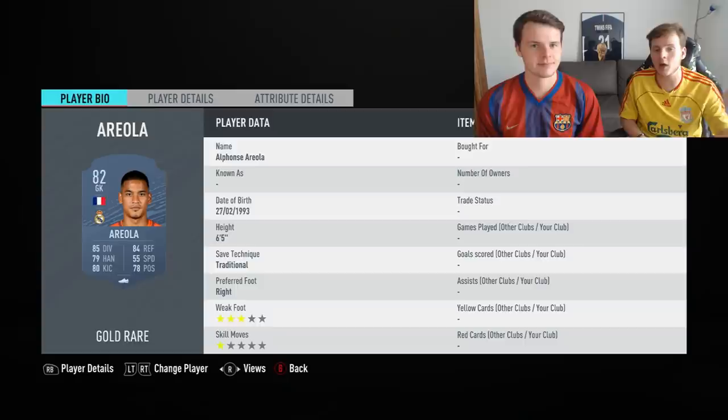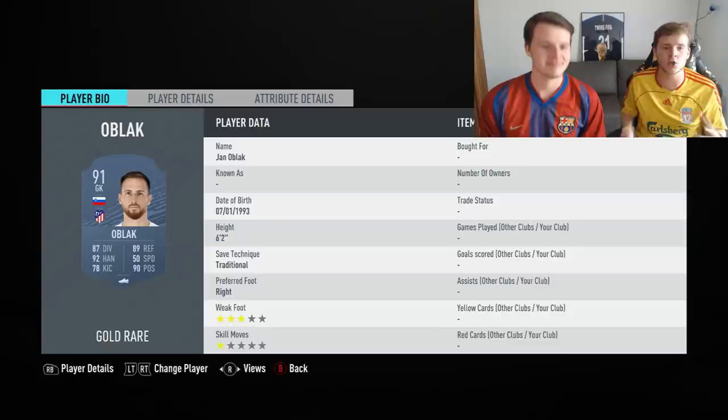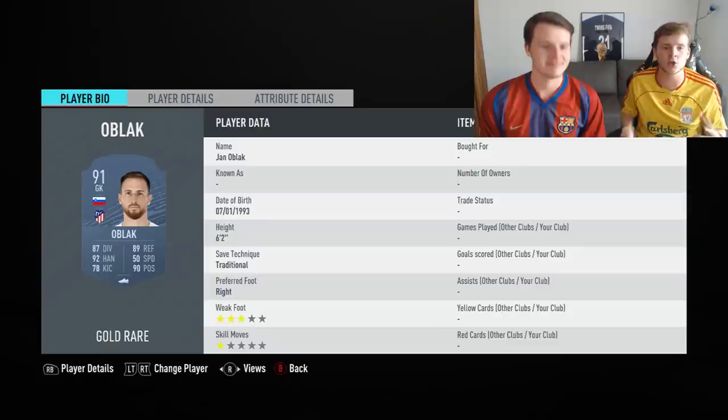For the medium budget goalkeeper, we decided to go with Alphonse Areola. Like Castiles, Areola is fairly tall at 6'5". He has great decent stats for a goalkeeper, and of course Areola is French so he can link up with great Ligue 1 players.